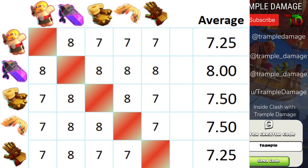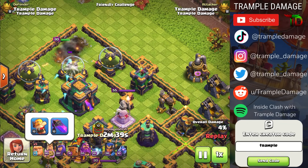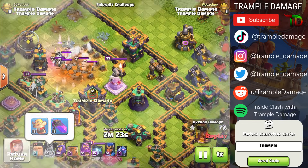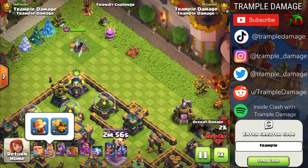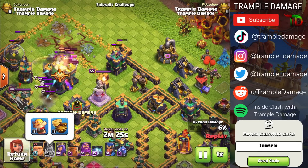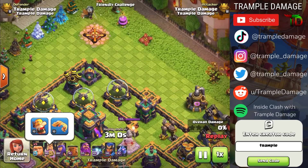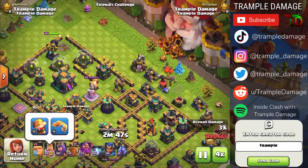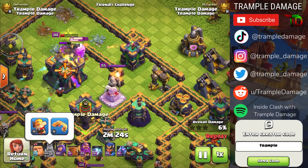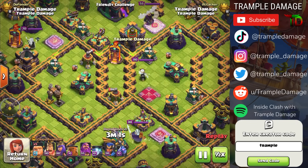We set up another scenario where the Barbarian King dives toward the Town Hall. This was framed for TikTok with the action on the left side so you can see the abilities he's using as he moves in. With the Barbarian Puppet and Rage Vial, we managed to get the Town Hall and fell at 7%. Most combinations come in at 6 or 7%. The Earthquake Boots and Barbarian Puppet unfortunately failed to get the Town Hall, leaving us at only 6%.